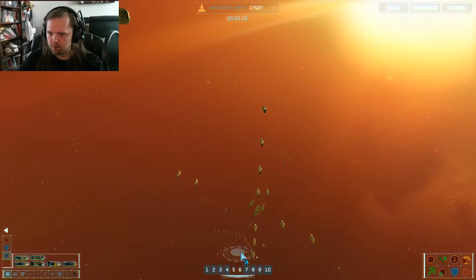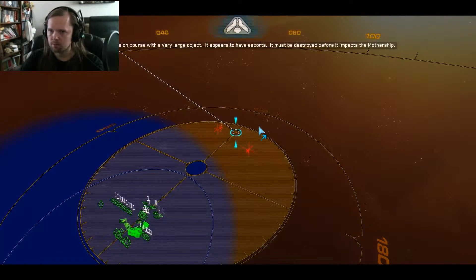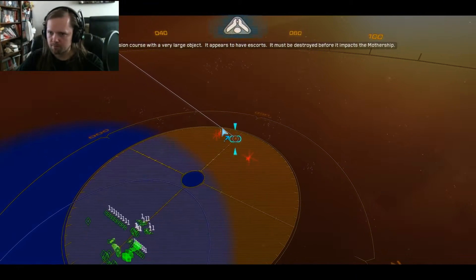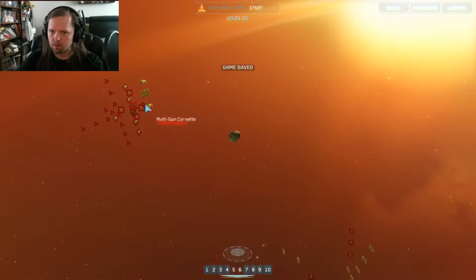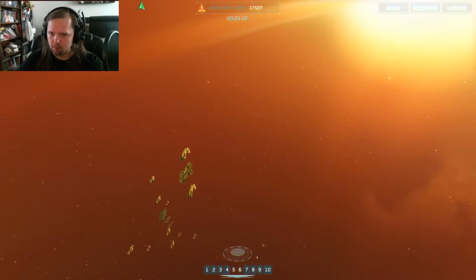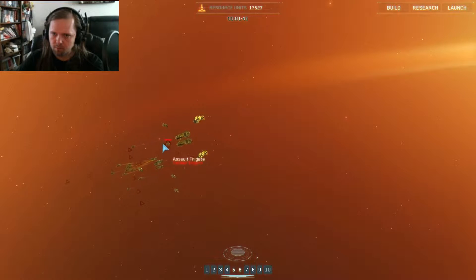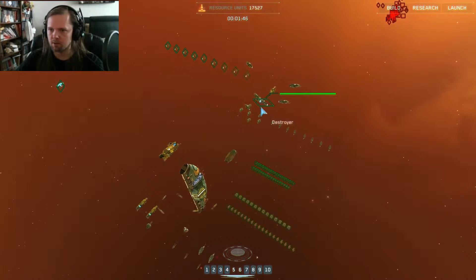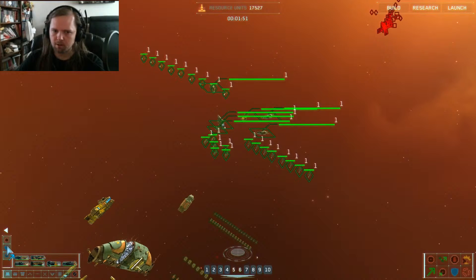Interceptors, heavy corvettes — their fleet is incoming. We're on a collision course with a very large object and it appears to have escorts. Intel says it must be destroyed before it impacts the mothership. They do have some heavier escorts but it's mostly light escorts. I've already sent my main group after it. Group one standing by.